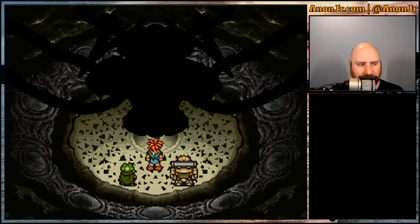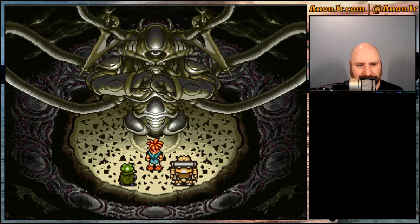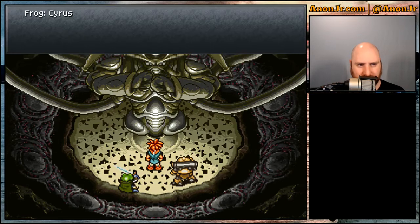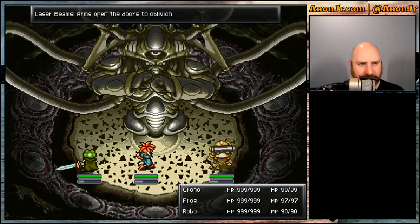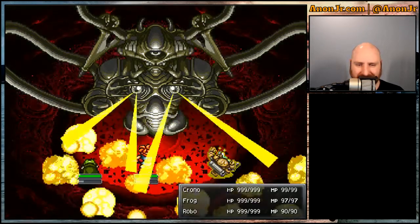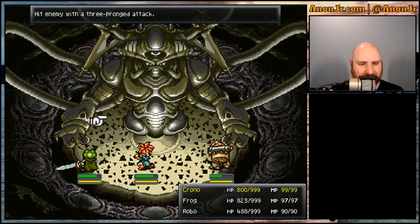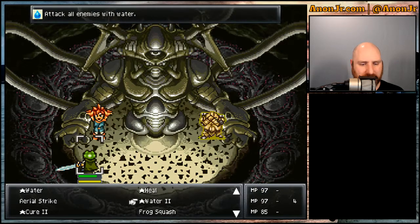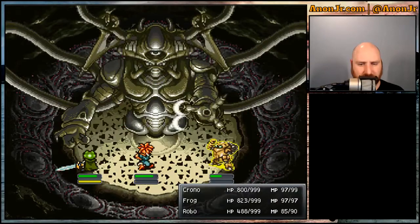It's time to fight form number two — that looks particularly evil. 'Amazing, it possesses the DNA of every organism that has ever dwelt on this planet.' So pretty much there are three parts: the left arm, the right arm, and the head. Oh shoot, I didn't realize Robo's health was down that low — maybe I should have bought him some better armor. I'm going to pay for that. I should put Frog on healing duty already.